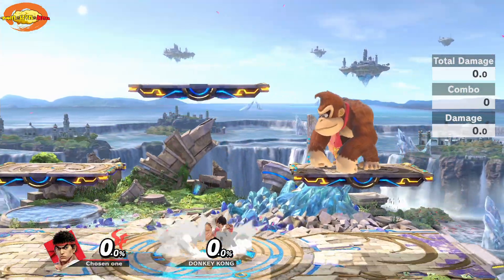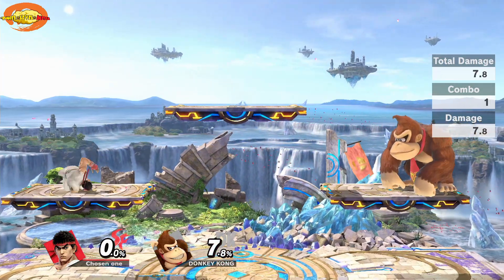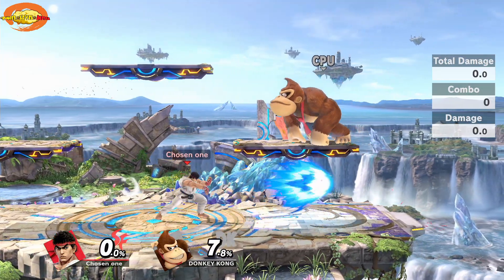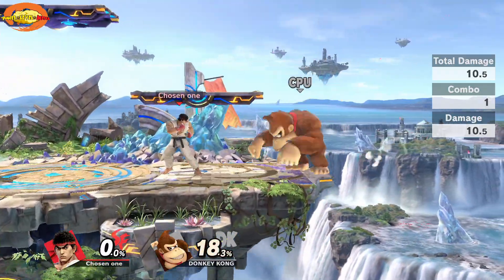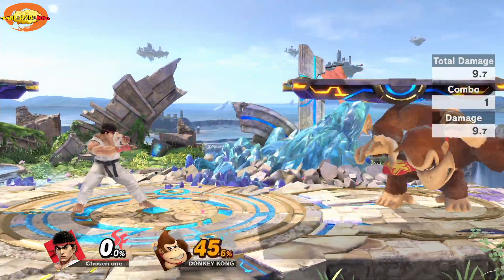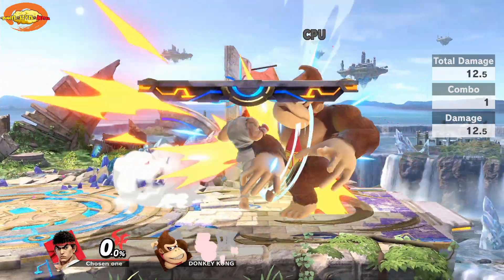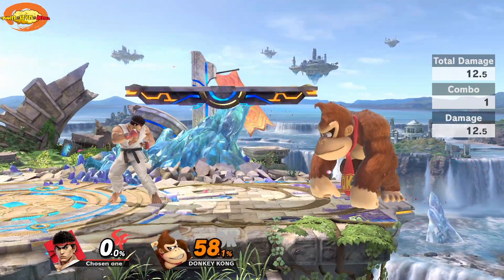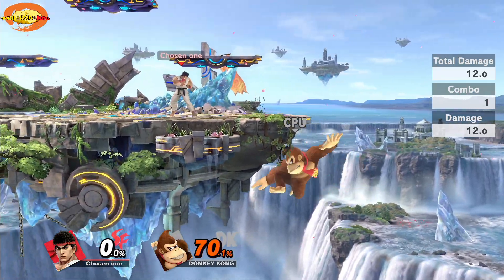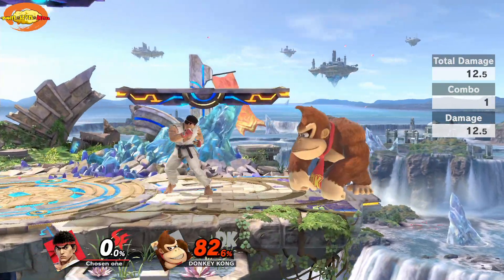Let me reset and show this clearly. The regular Ultimate input is just B — that's the standard Hadouken. The Street Fighter command input is down, down-right, A — and that does more damage, going farther at 10 damage rather than 7 damage. Now the tornado kick — using the command input does 12 damage versus forward and B with the Ultimate input which does about 12 damage as well, but you get 12.5 with the command input.